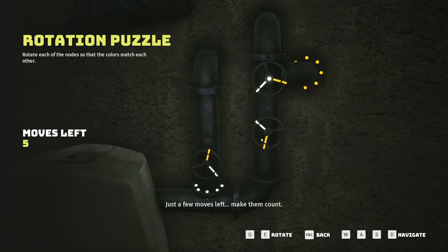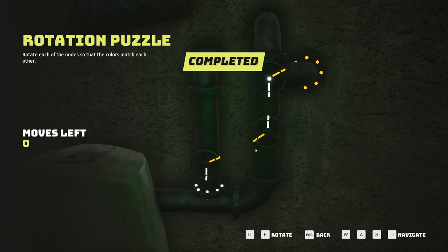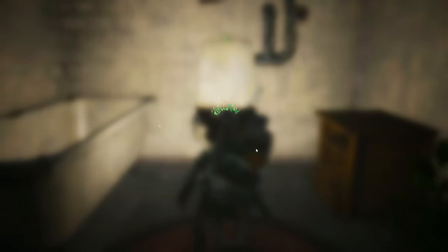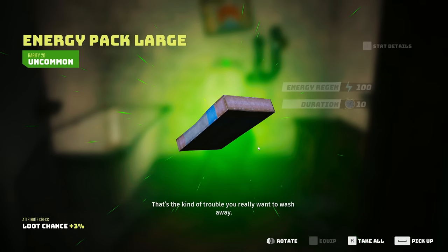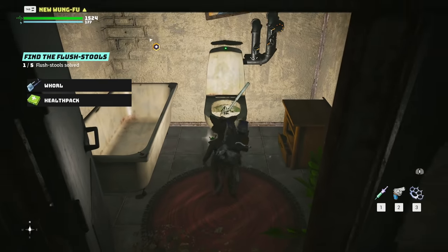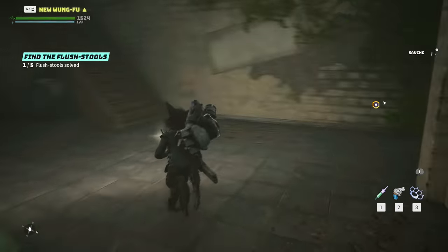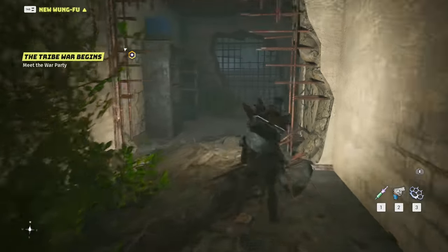Just a few moves left, make them count. Wrong one, darn it. Oh my gosh, we did it! We fixed the toilet - that's the kind of trouble you really want to wash away. We got an energy pack out of the toilet - that's kind of funny. It's a flush stool inner energy - weird, interesting.